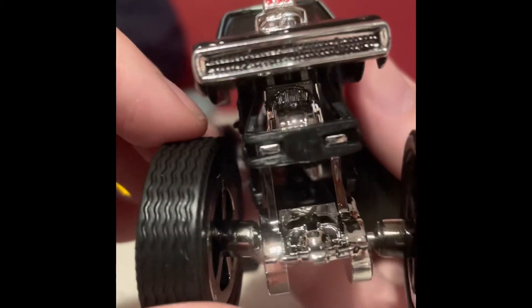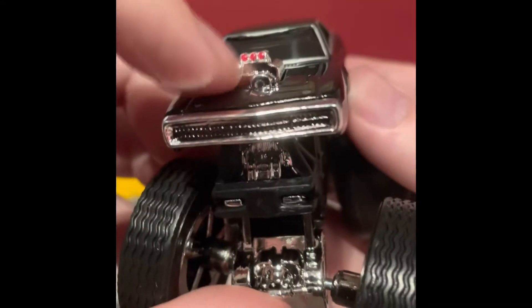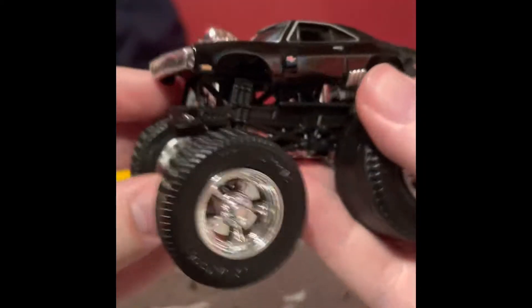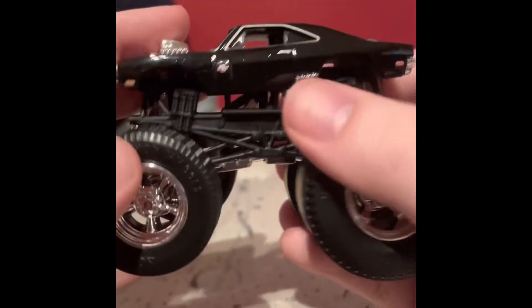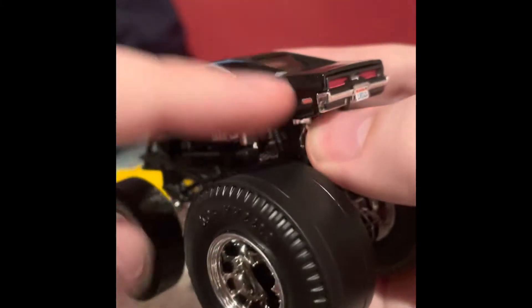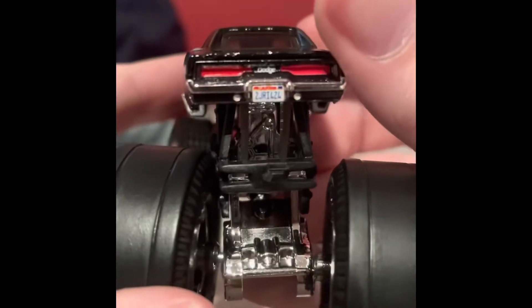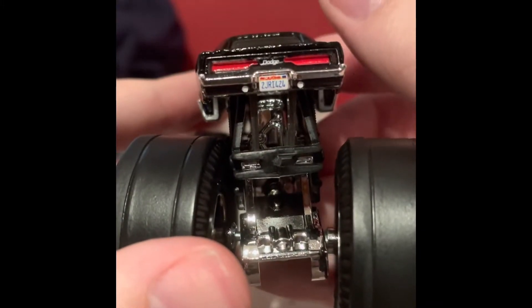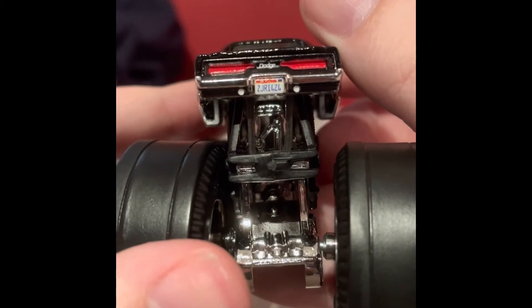First, there's a printed-in grille and they finally painted the little things on the front for the hot rod big block engines. On the side it's got the turn signals, RT, the zoomies, the painted door handle, and the taillights and rear turn signals. You've got 'Dodge' printed in there and then the license plate.